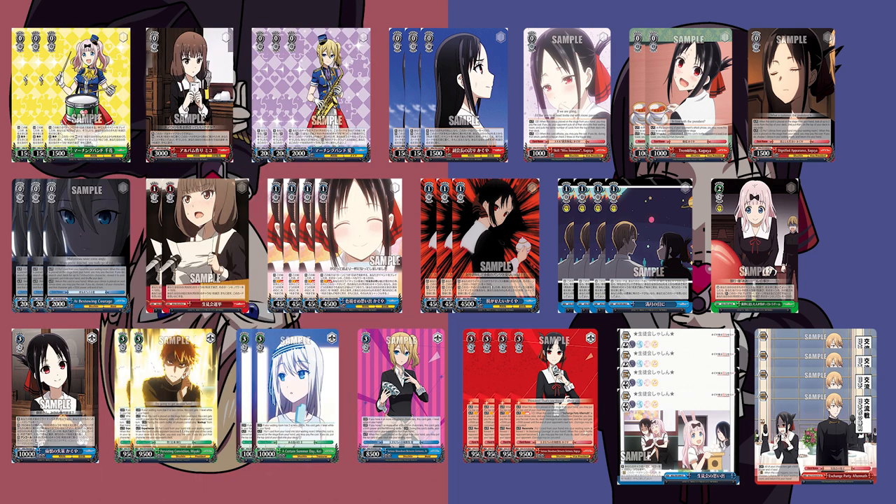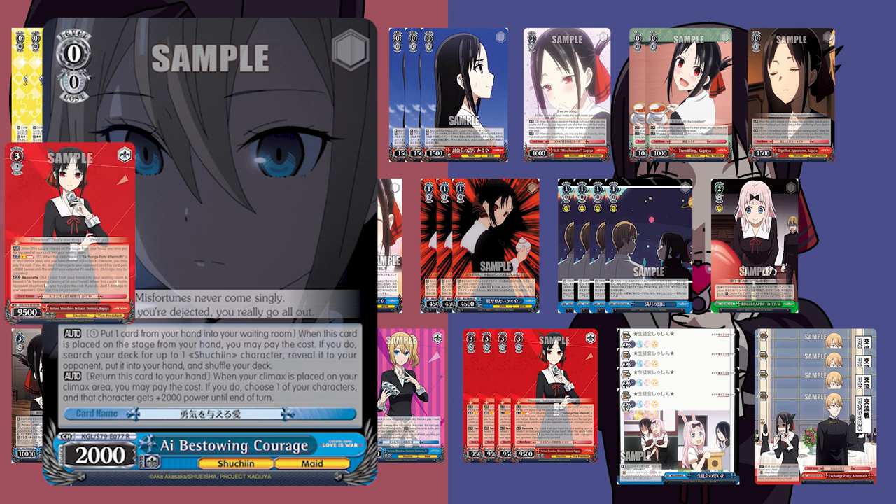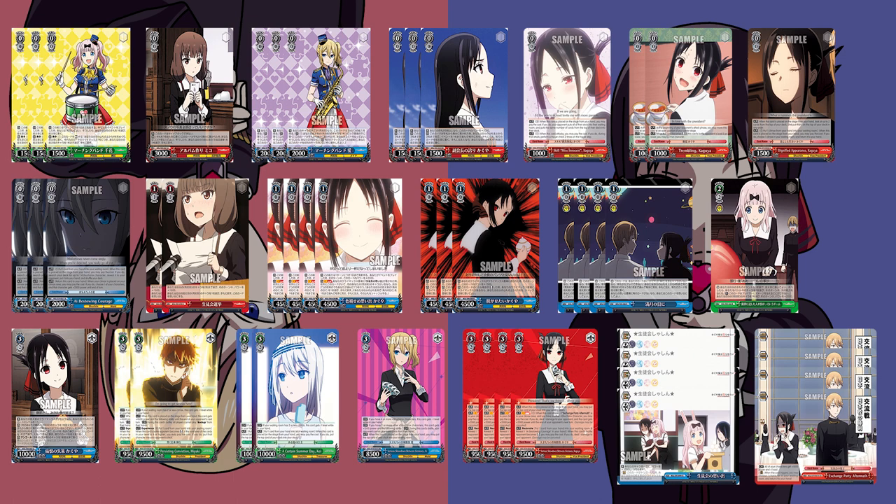We also run three copies of Eye Bestowing Courage. This is a drop search, but on Climax Placement you can return it to hand and give another character 2k power. It allows you to pump up your field, get the card back to hand for a repeatable drop search, and it pairs with our top end combo. Getting this card on field early is ideal to continually use these pieces over and over again. That's our level 0 lineup — a pretty good mix of old and new cards.